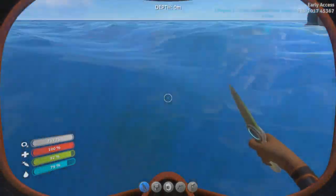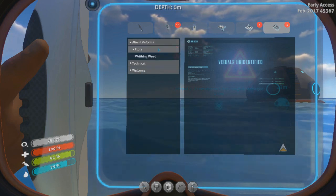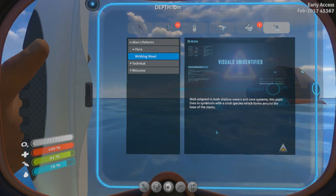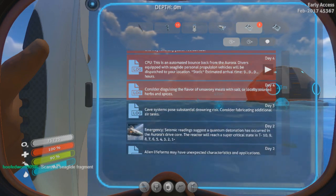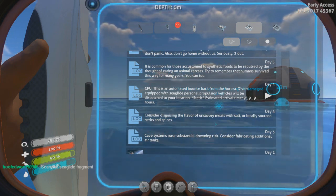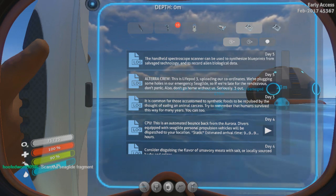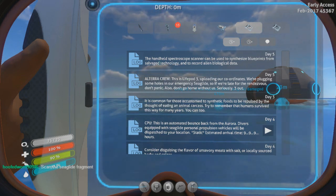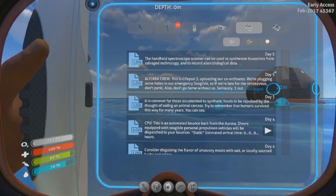It's writhing because it's actually in constant agony. Databank, Flora. Well adapted to both shallow waters and cave systems. This plant lives in symbiosis with a coral species which formed around the base of the stem. More logs: consider disguising the flavor of unsavory meats with salt or locally sourced herbs and spices. It's common for those accustomed to synthetic foods to be repulsed by the thought of eating animal carcass — try to remember that humans survived this way for many years. You can too. The handheld spectroscope scanner can be used to synthesize blueprints from salvage technology and record alien biological data.